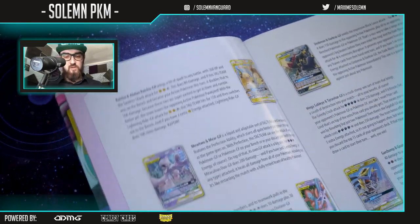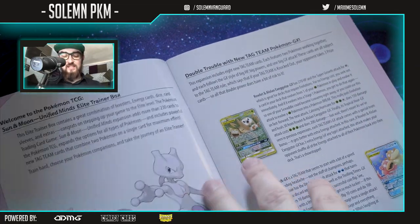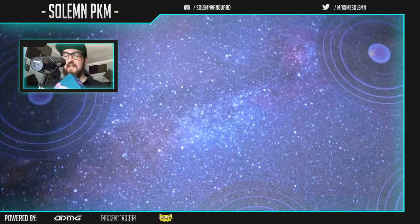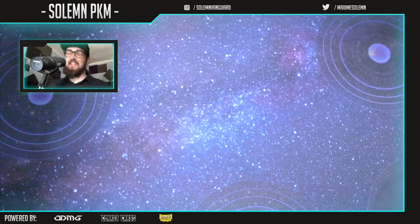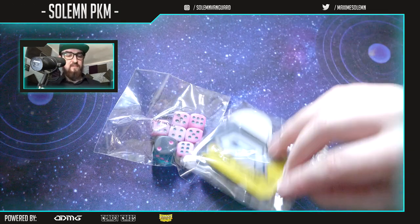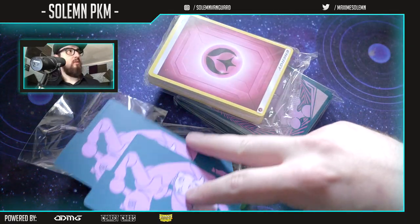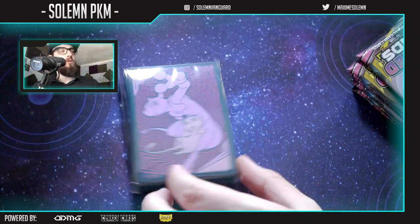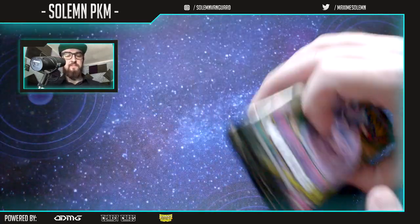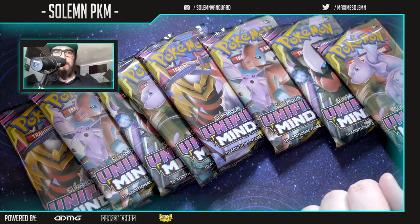I know this one from Worlds — Mewtwo and Mew — so that's the thing I'm going for mostly, but I guess that's a low chance. I just want GX cards. I want this water one too; I love water Pokemon. We have dice, a GX tag team coin, dividers for a deck box, and sleeves — they look really cool. I have my own Dragon Shield sleeves. We also have energy, and then we have the packs — that's what people mostly watch these videos for.